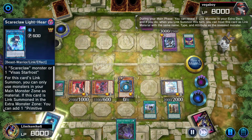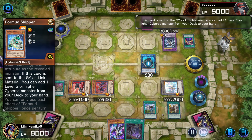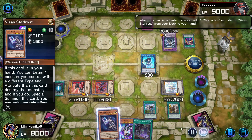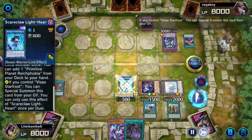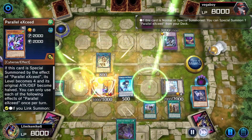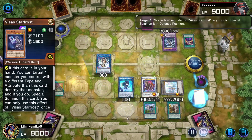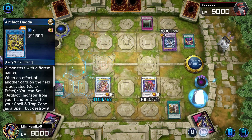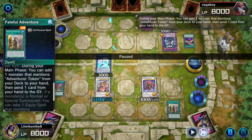So I go: Skipper into Lightheart, activate another field spell to grab Visa Star Frost, pop the Lightheart, go into IP Masquerena with those two since they don't have effects — that's how I get value out of them — go into Baronne de Fleur, use those two to go into Chenging, then use these to go into Artifact Dagda, and use those two to go into Crusadia Avormax.